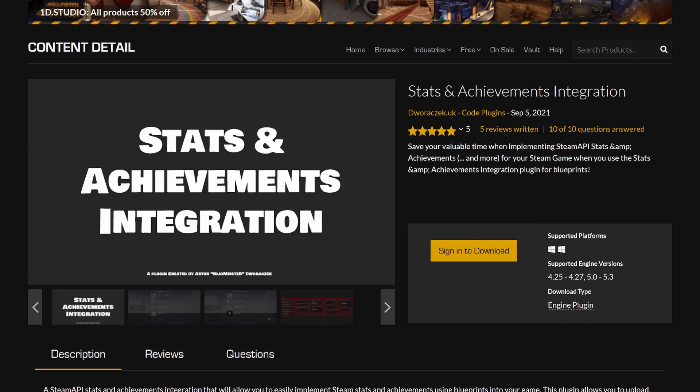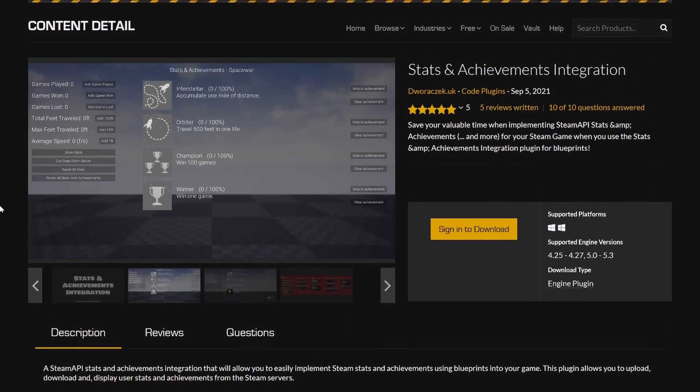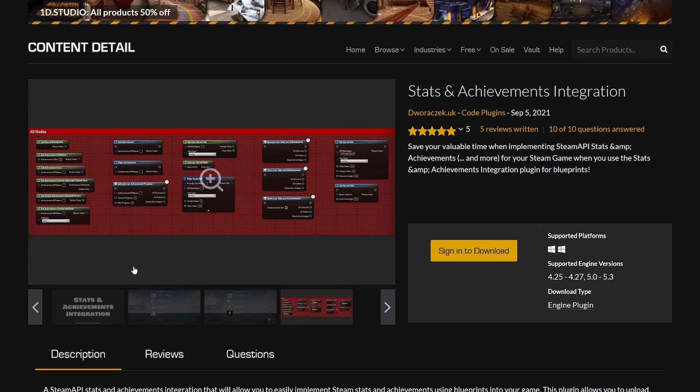Next up, we have the Stats and Achievements Integration. So if you're trying to use this Steam API to use things like achievements, stats, inventory, friend invites, and leaderboards in your Unreal project, this plugin will be perfect because basically you can do all that just using blueprints and nodes. So definitely give this a go.